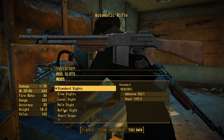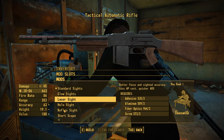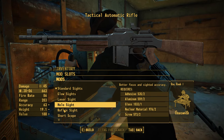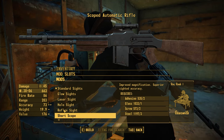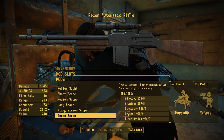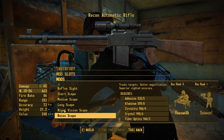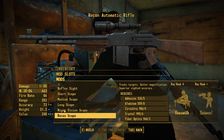For sights, you have standard iron sights, a glow version of those iron sights, a laser sight for built-in laser aiming, a hollow sight, a reflex sight, a short scope, medium scope, long scope, night vision scope, and recon scope. Most of the scopes probably aren't recommended for this weapon, but they are available if you want to pick your shots and use it at range — it is still 30-06 after all.